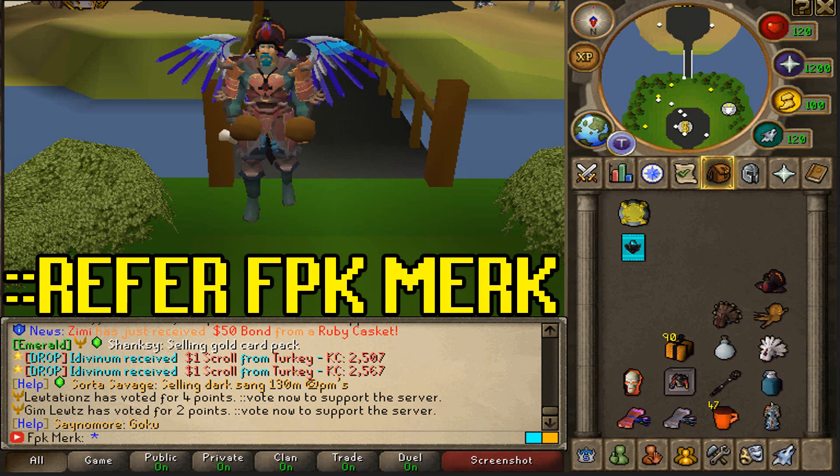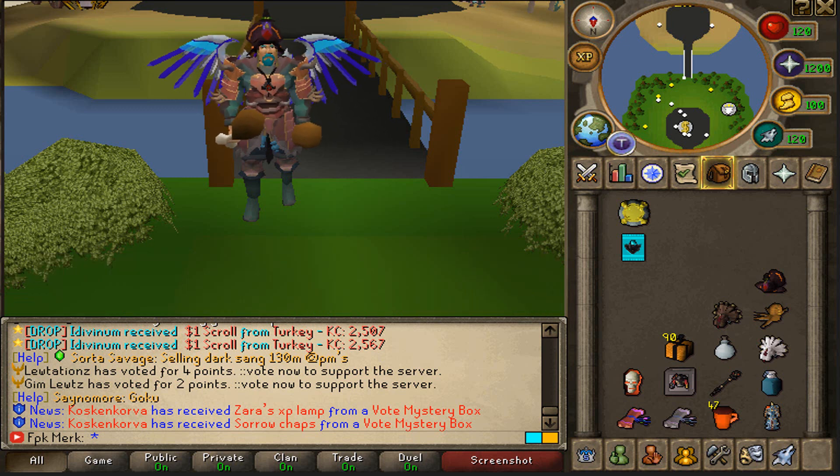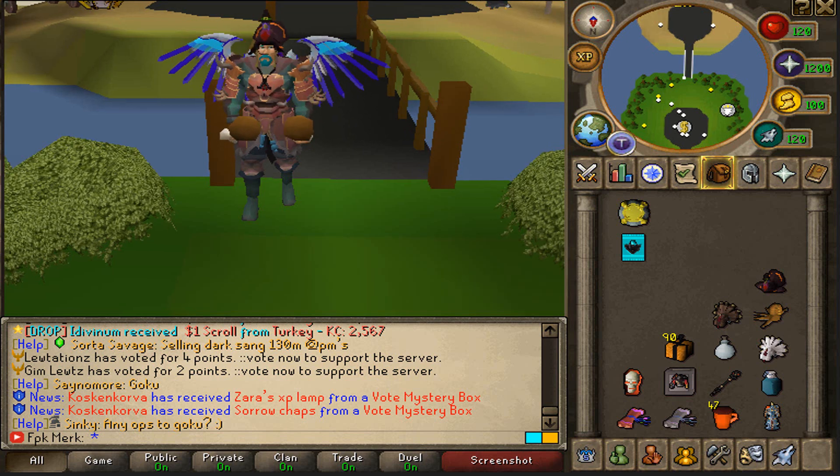Also all new players make sure to type in colon colon referring game at Loonite and then type in my name fbkmirk to get yourself a super nice head start at Loonite upon joining. And boys in today's video the first commenter is gonna be walking away with a $25 bond, as well as for the main giveaway today we are gonna be giving away a diamond card pack.